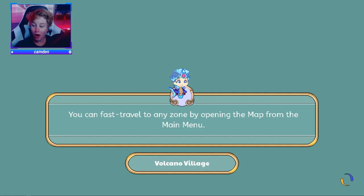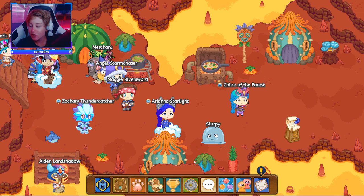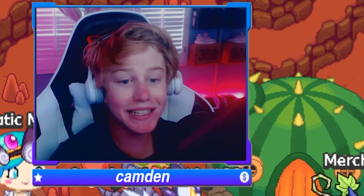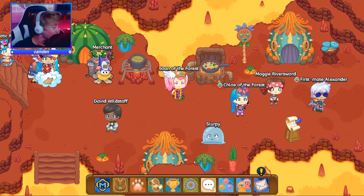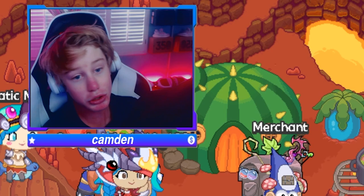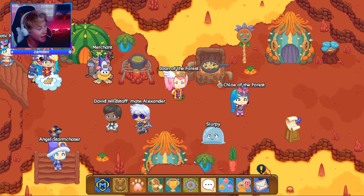Alrighty guys, that is going to about wrap it up for today's video — how to look like a legend in Prodigy. The main takeaways: one, have your outfits match — nothing screams legend more than a matching outfit. Two, make sure to show your hair — show off those waves, that's definitely going to get people to consider you a legend. And three, wear some fierce clothing. Nothing scares someone away more than fierce clothing that matches and also shows your hair. If you did enjoy this video make sure to give it a huge thumbs up and subscribe to the channel to help me reach 50k. I'll see you in the next video — peace.